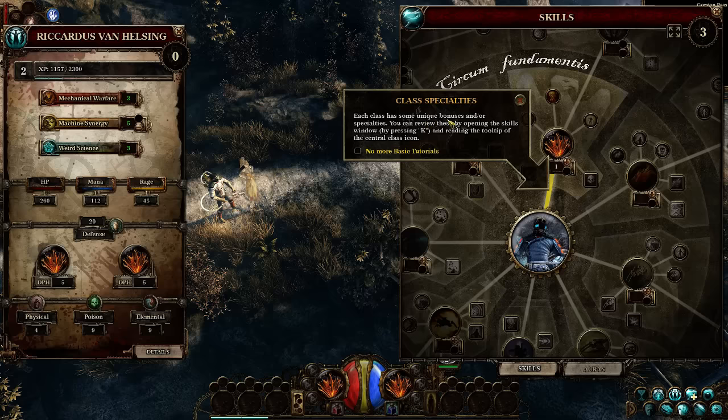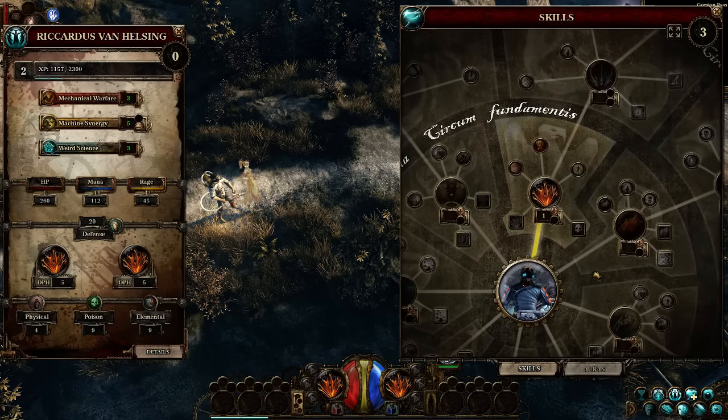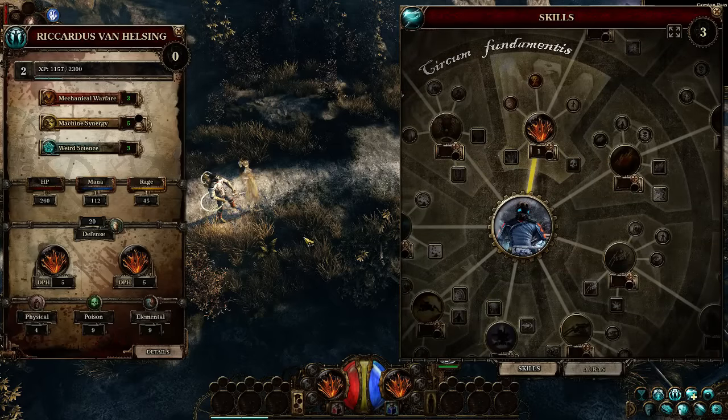Each class has some unique bonuses and specialties. Gun platform — beside Katarina, he also has a weird science-driven flying mechanical companion bristling with guns. I like the sound of that. So Katarina — you can tell her to do a whole bunch of things. She can just be a damage bonus or a defense bonus, and she sort of flows around, flies around in ghost form and doesn't get attacked. You can also get her to pick things up, and you can tell her to fight close range or at range. You can upgrade her along those paths as well.